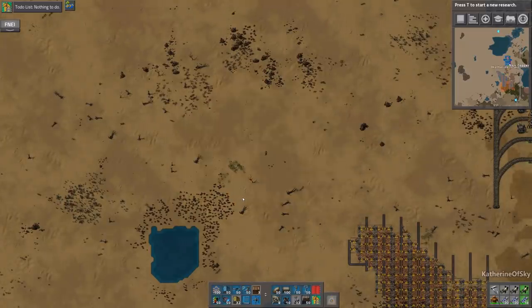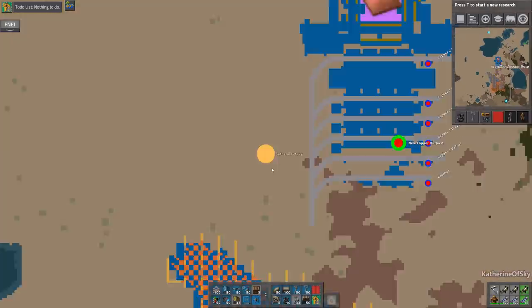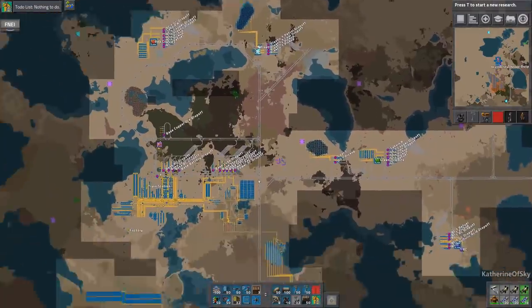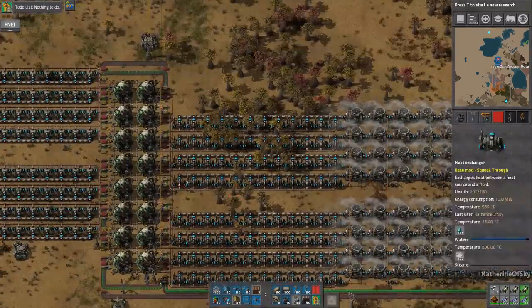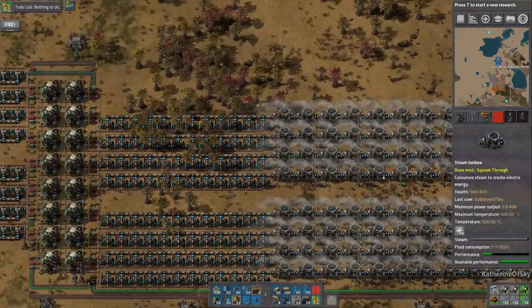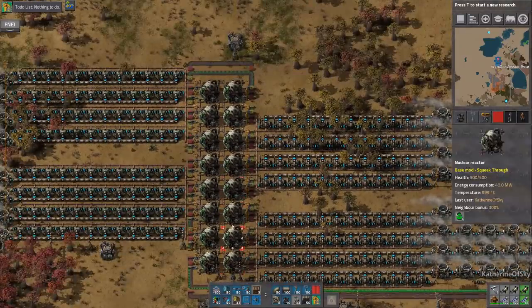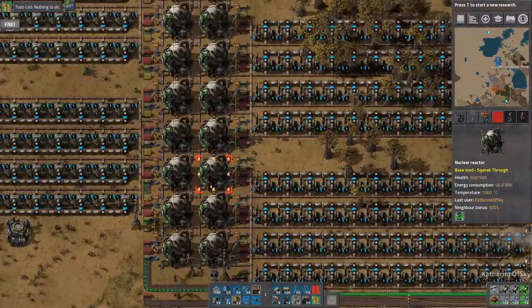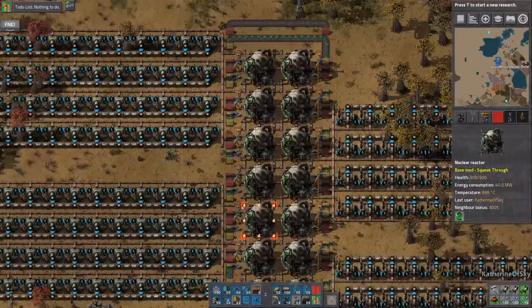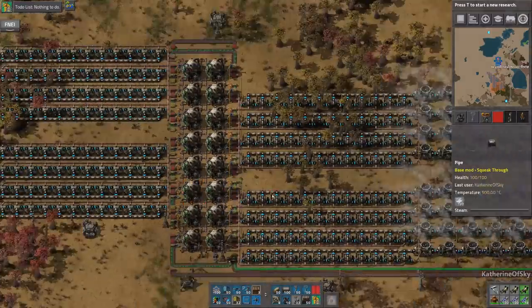Greetings and welcome back to Factorio. I'm Catherine of Skye. One thing that's been brought to my attention is that I don't have the ratios quite correct here — I need to add more steam production because I've been gluing together four square units, whereas when they have an adjacent power plant on the side, it actually increases their power output.